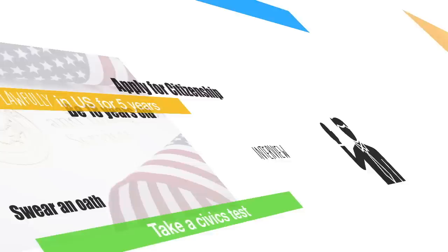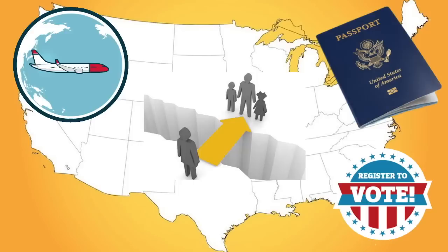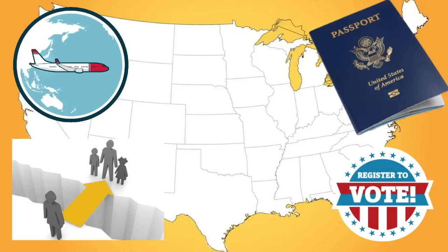Then you're gonna take a ten-question civics test and swear an oath to uphold the Constitution of the United States of America. Now there are lots of advantages to being a citizen of the United States. One, you get to vote — that's a big deal. You're also gonna get a passport, the most powerful passport in the world. You can travel in and out of the country at will, and of course there's reunification of family — you can bring family members from another country to the United States.